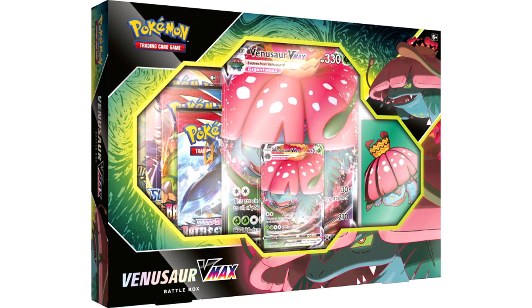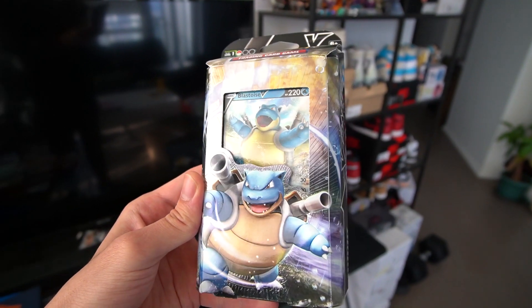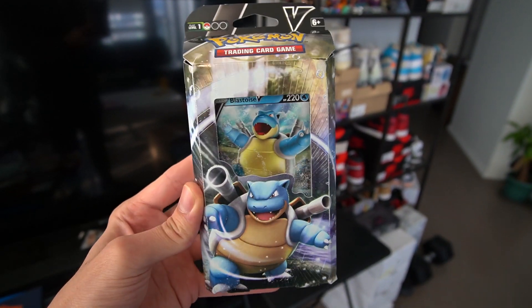If you like Blastoise or Venusaur and want to build more onto this deck, they're actually releasing Blastoise VMAX and Venusaur VMAX boxes in a couple of weeks and I'll have those unboxed on the channel as well. A really straightforward way to upgrade these decks would be to buy those VMAX bundles — I believe those have Battle Styles booster packs inside. Let's take a look at the Blastoise V deck — Blastoise is my favorite starter personally of all time.